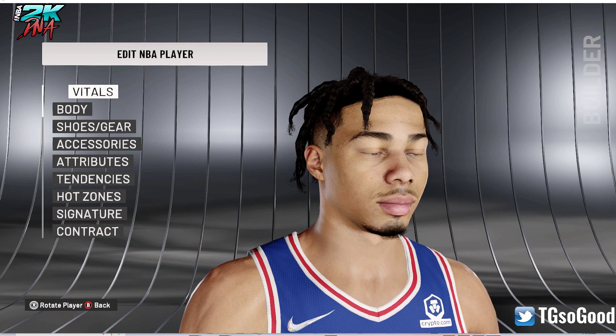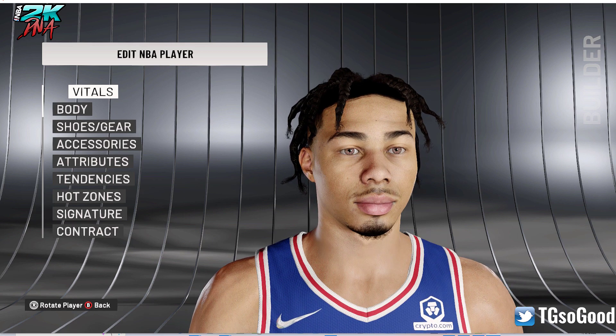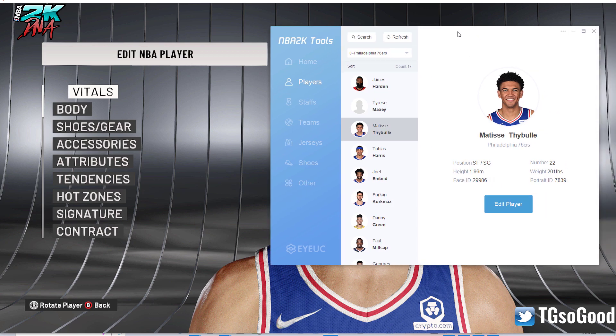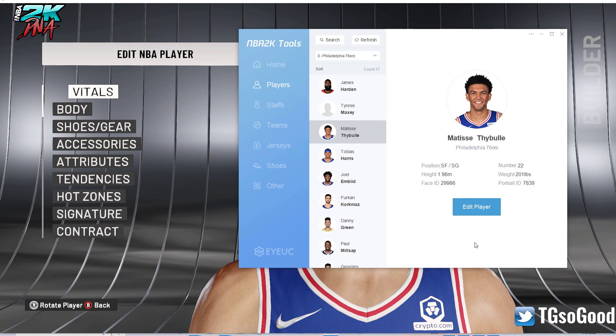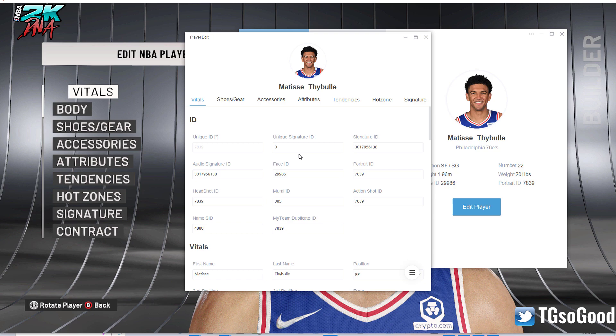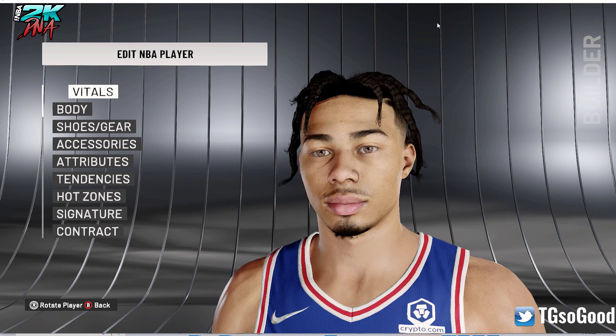What's going on everybody, I'm The Goods on YouTube, TG So Good everywhere else. I've got another fictional cyber face for you guys. Today this one is 29986. You gotta use Louis 2K Tools for NBA 2K22 to assign it via the face ID. I've done videos about how to assign faces, but anyway that will give you this cyber face.